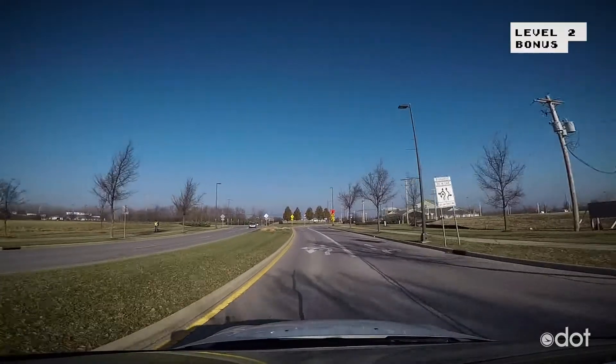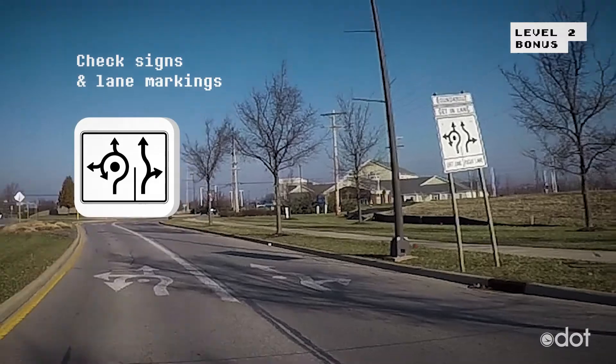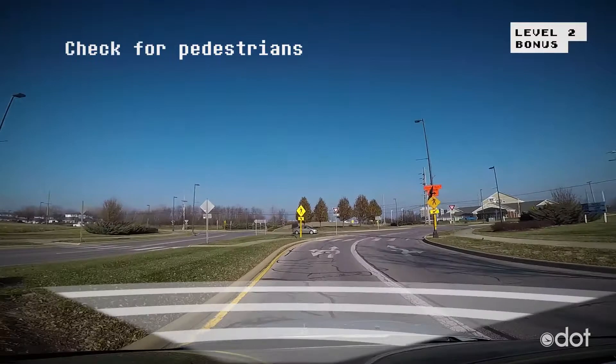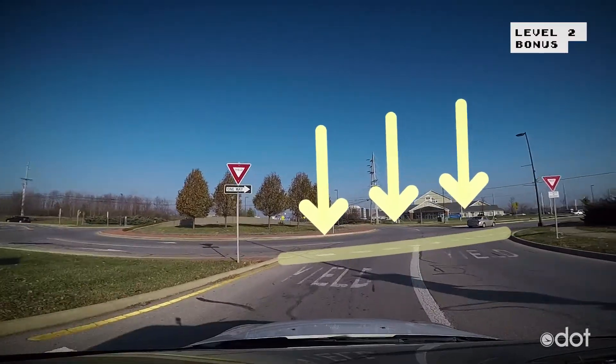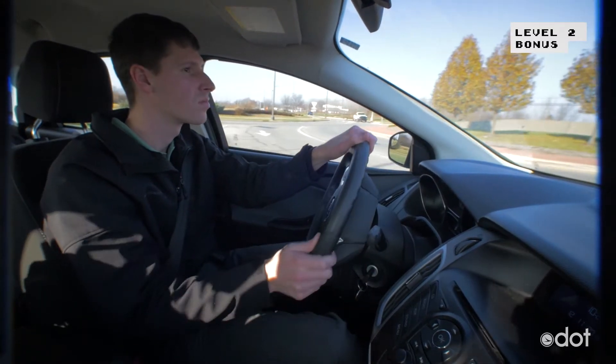Look for the signs that tell you which lane to use. Also look for markings on the road to direct you. Be sure to choose your lane before entering the roundabout. Check for pedestrians. Then when you reach the white yield line, look left and yield to oncoming traffic. When there's a gap in both lanes, enter the roundabout.